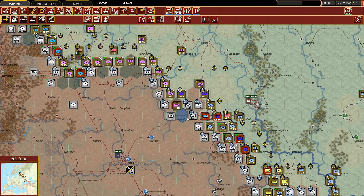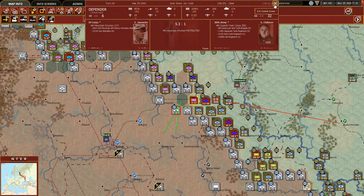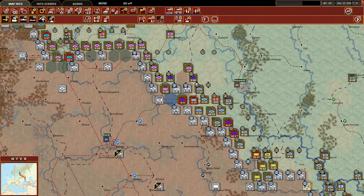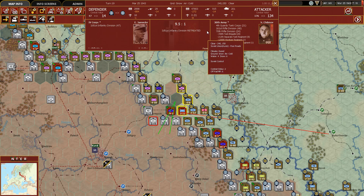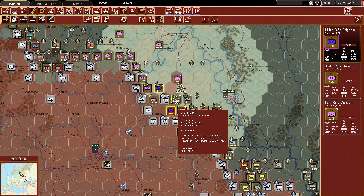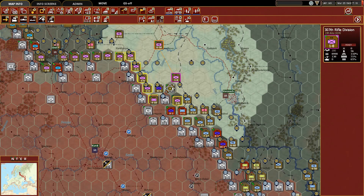We're not yet done with our advance. I want to take the Fourth Guards and see if this tank corps can push through — and it did. Now I want to move these elements up into their rear, coming at them from multiple directions and really causing headaches. We'll move them down and take the strongest units back up here, probably the 15th Rifle Division considering they are lowest on fatigue, then move those two elements back up.